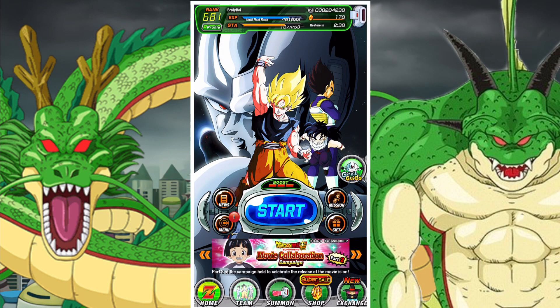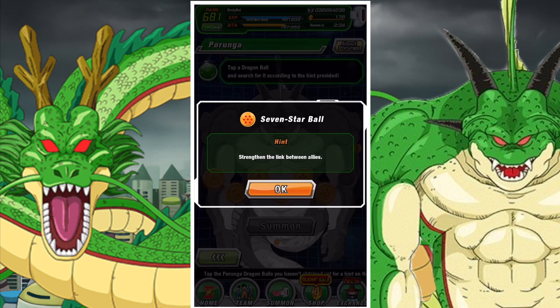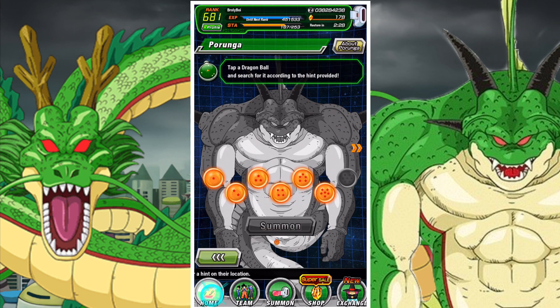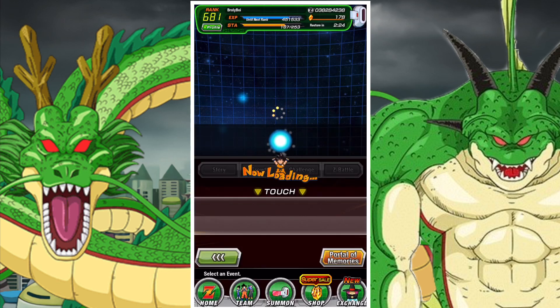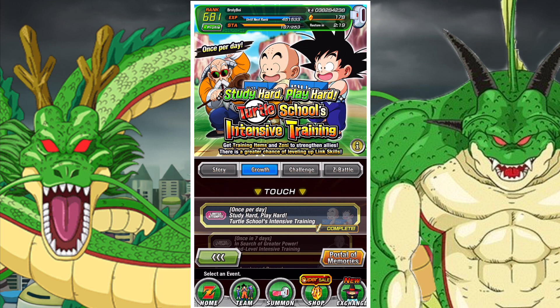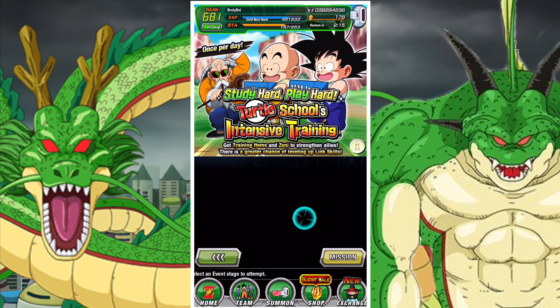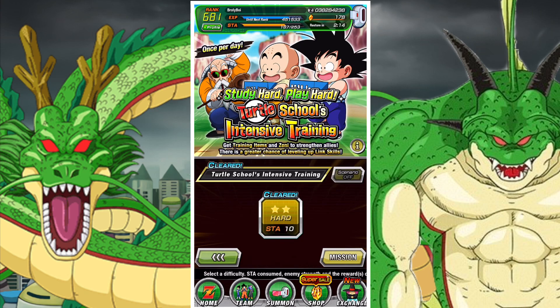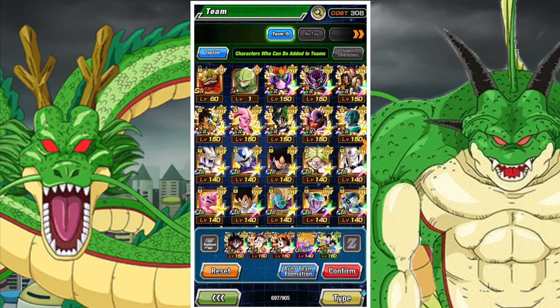G'day and welcome back to another DBZ Dokkan Battle video. In this video we're going to take a look at how you can get the 7th Star Dragon Ball, which is the final Dragon Ball of the first set of Shenron Wishes. The 7th Star Dragon Ball is pretty straightforward — you get it by increasing a link skill. Simply level up a single level in any link and you will get the Dragon Ball.